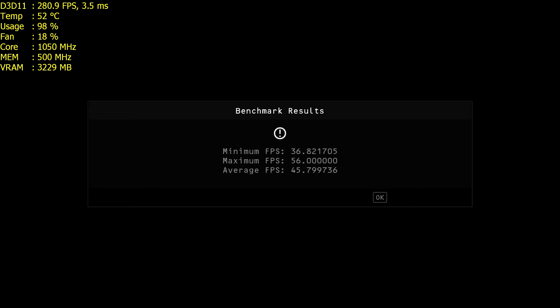Moving on to Hitman Absolution: the Fury X at stock scored 45.7, overclocked it was 49.1. The Titan X at stock was 51.4 and overclocked managed a nice 55.0 — so 55 frames per second there.